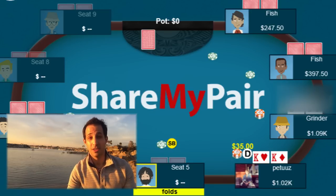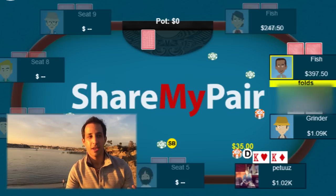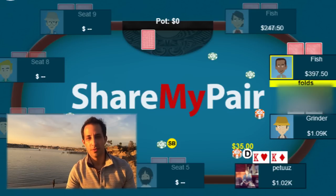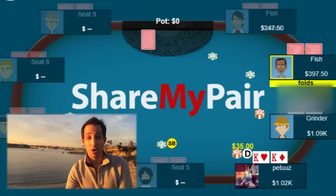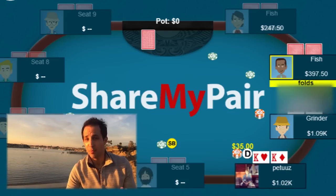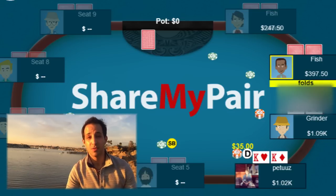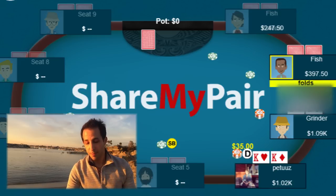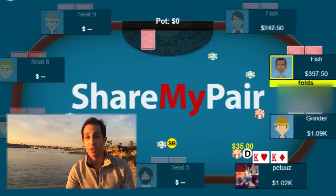You want to be very careful about your raise sizing. You go ahead and make it $35 over a $15 bet, which relative to the pot and his bet is way too small — he can call with pretty much any hand. You also have to ask yourself: what are you going to do when you have a bluff? If you have 8-9 suited or ace-5 suited, any bluffing hand, you're never going to make it $35. You'd make it like $50 or $55 to win the pot right away. So I'd love to see you do the same with two kings, maybe even $60, look really bluffy, and hope your opponent has a hand. That small sizing compounds and makes it tough to play postflop because you just don't know where you're at.